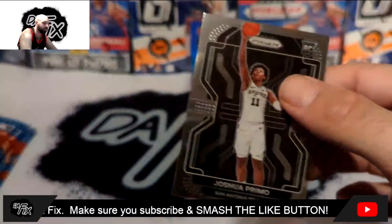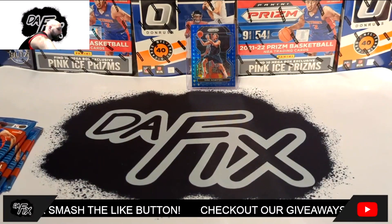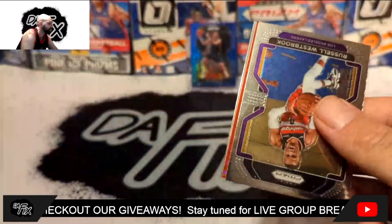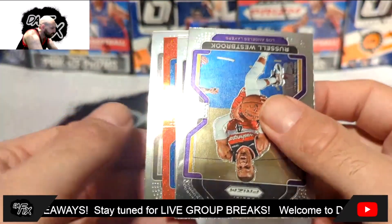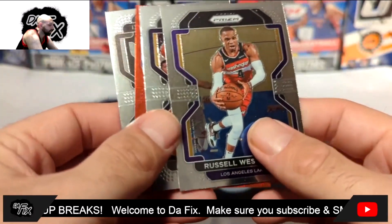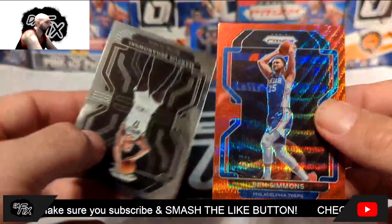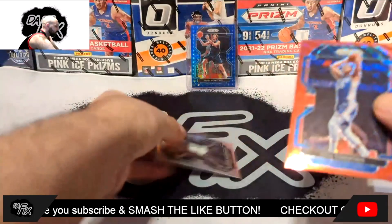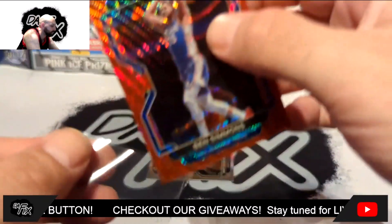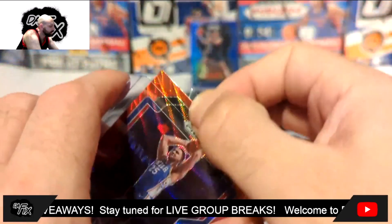Tatum Dominance and another Primo — the rookie we definitely don't want. Still have 10 packs left, halfway through and it hasn't been a good rip. Then — oh! A red wave Ruby parallel! Let's see who's on it. Russell, Michael Porter... and a 76ers player. It's Ben Simmons. You have got to be kidding me. We wasted a Ruby on Ben Simmons.